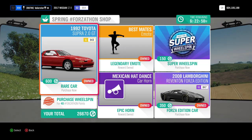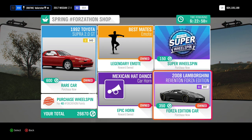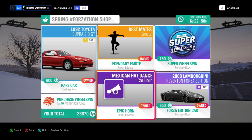Now the Forzathon shop has changed from last week. You have the 1992 Toyota Supra and the Ravington — those are nice cars. If you want the Ravington, that's a nice car to drift with. You also have an emote and the Mexican head dance horn.